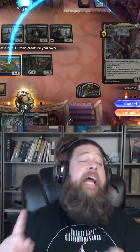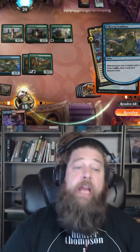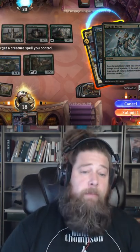Here's the idea: get a creature on the battlefield, get up to six mana, mutate a Vadrok, Apex of Thunder, and while Vadrok is still on the stack, copy it with Double Major.